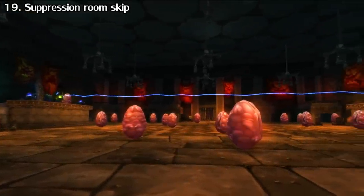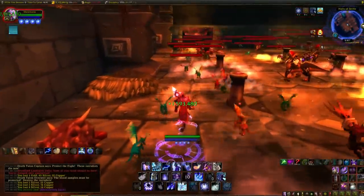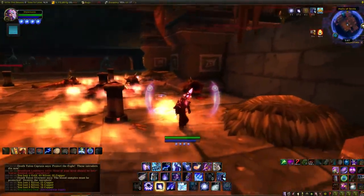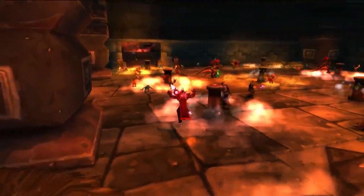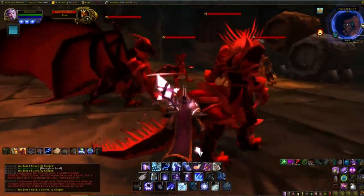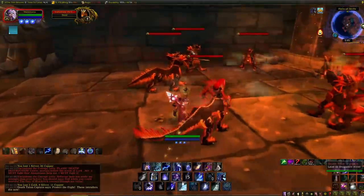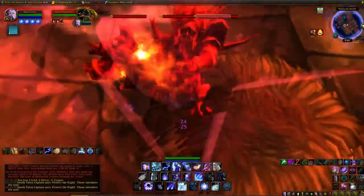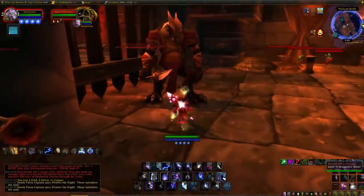For those running the old Blackwing Lair raid, you know there's a suppression room with devices that give you a debuff making you move at a snail's pace. A trick you can do is pull the two packs of enemies right before the room and head to the first ledge on the left-hand side. Put your back towards it, and they'll knock you up to the next boss, letting you skip that whole room altogether.